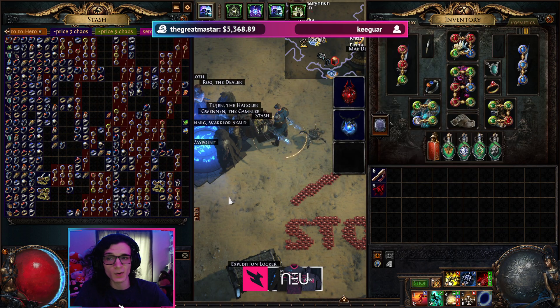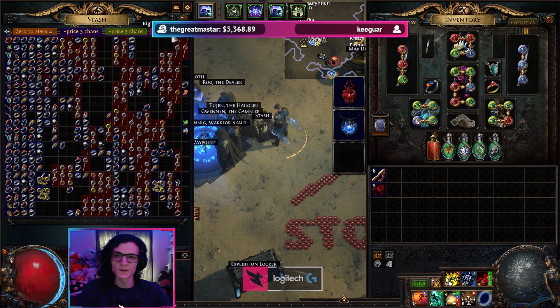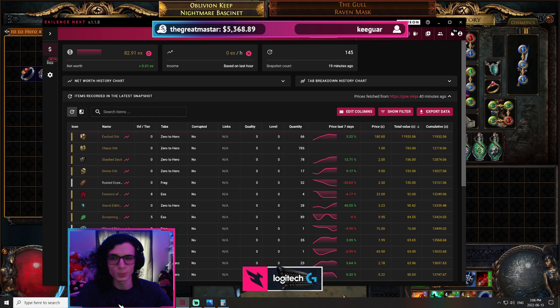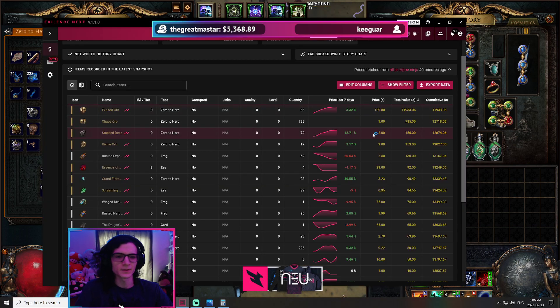The nice thing is I self-farmed both the recombinators and rings for this one. I hit the plus-one power charge in only about 5 to 10 recombinators — I just had a few laying around. That's an extra 10 exalts to the project. But it doesn't matter if you get lucky or not — at the end of the day it's all about the average, and the average says 7.6 chaos profit per recombinator, which is pretty insane. Especially if you're self-farming the rings so you don't have to go buy them.